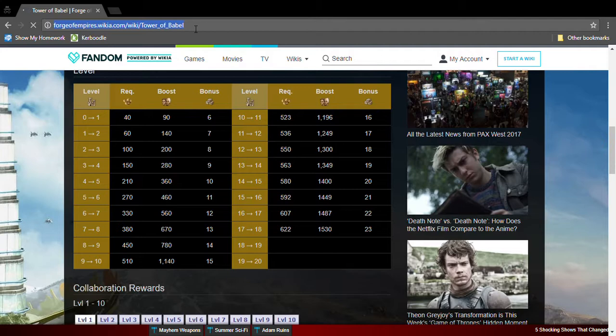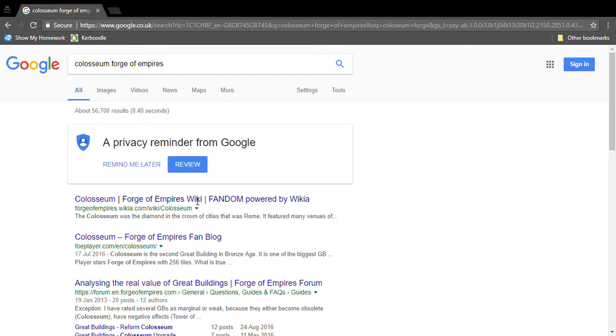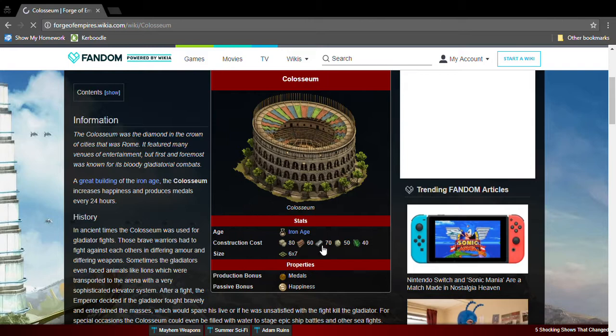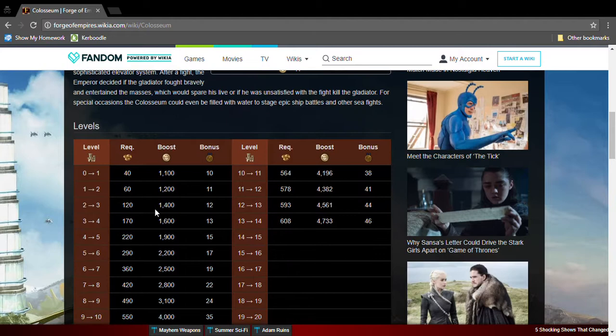The next one is the Colosseum. The Colosseum is not a great building at all — it's absolutely terrible. Its construction costs Iron Age goods but it's absolutely huge. The amount of happiness and medals it gives is not a lot. I think you should avoid this great building.